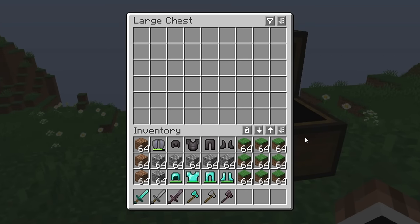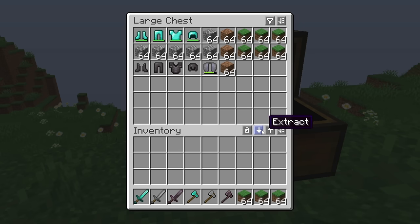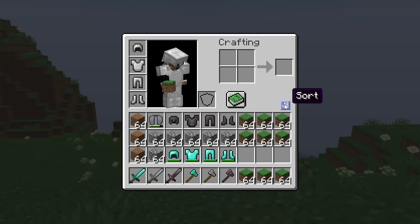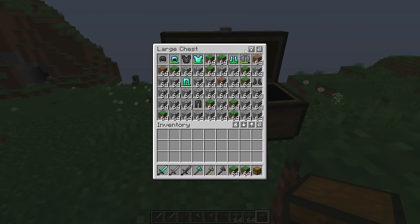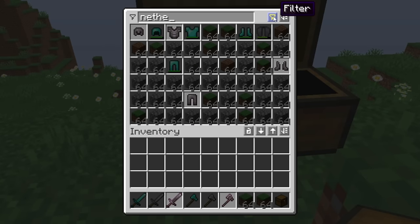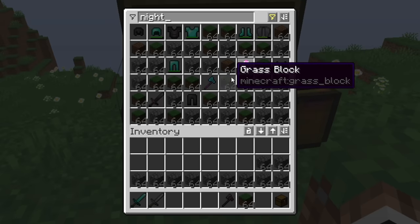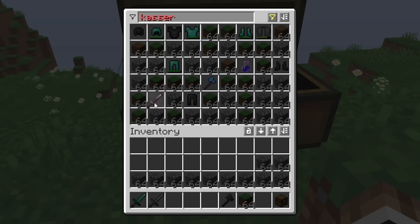Two new buttons need to be added in chests: insert and extract. The insert button will put every item from your inventory inside the chest and the extract button will pull every item from the chest into your inventory. An inventory sorting button should appear in the inventory — I still don't understand why it's not there. We need a search bar in the chest where you can type and filter items by query, and items that don't match will be darkened.